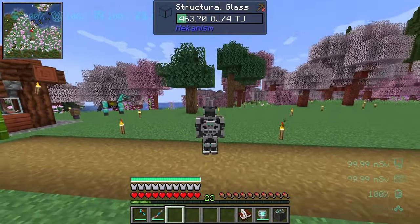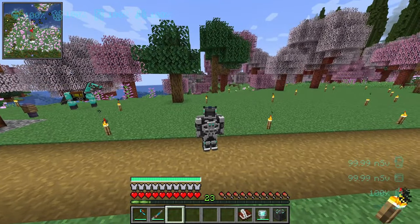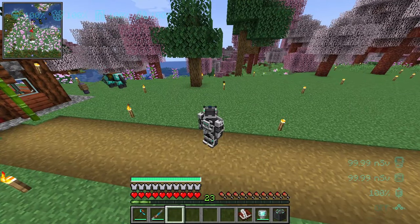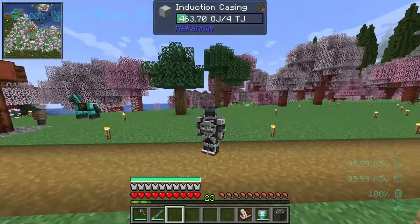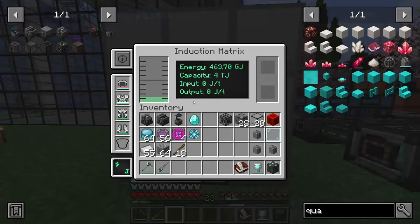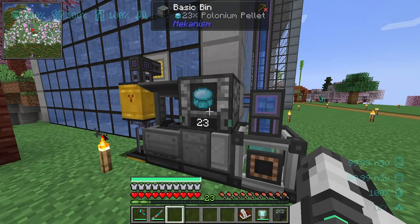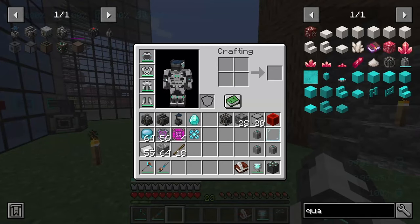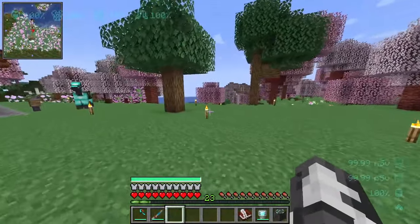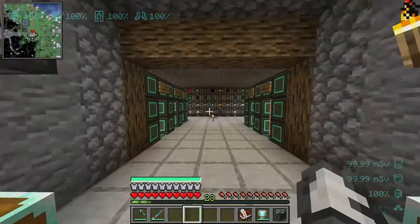Hello everyone and welcome back to Mods of Minecraft 1.19, where today we're going to be putting together the fusion reactor right behind me. Last time we put together the epic turbine and fission reactor — we have a pretty good amount of power, but the fusion reactor is actually where real power production is made. The reason you put together the fission reactor is for the polonium pellets, which I've already used for my mecha suit. I've decided to put together the fusion reactor first.